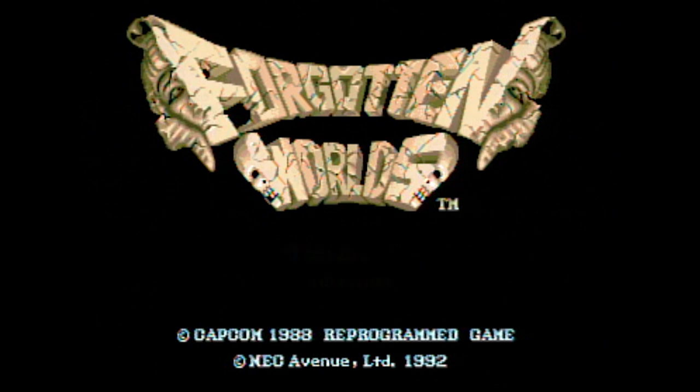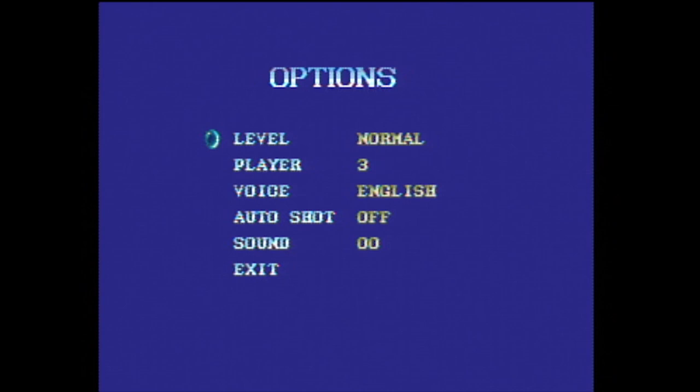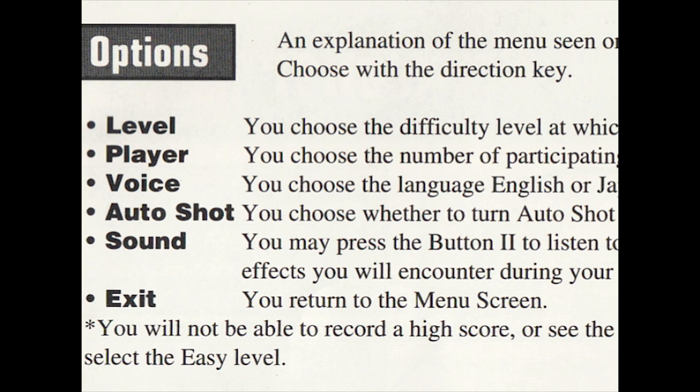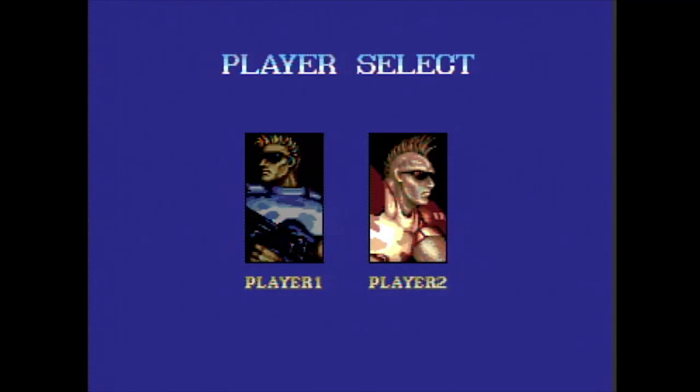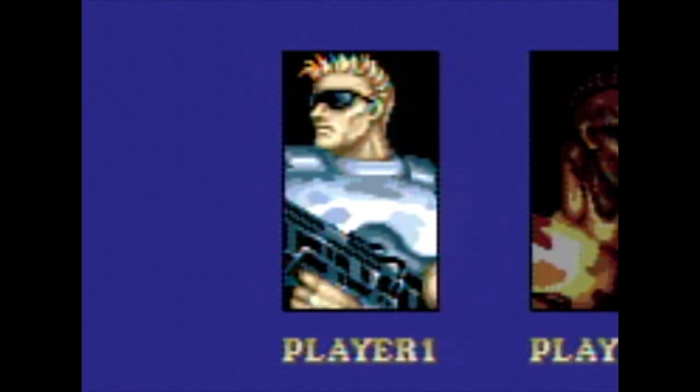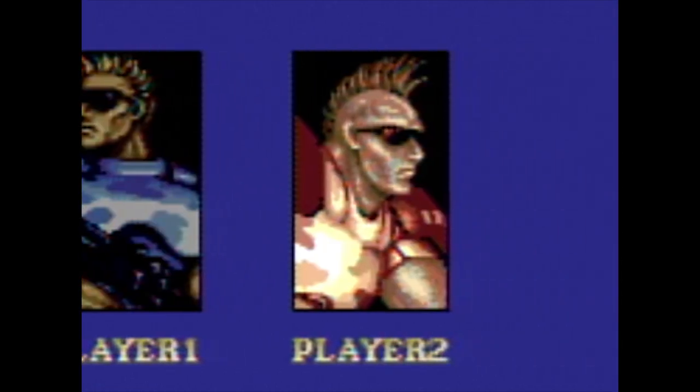After spinning up the disc, you have an option screen allowing you to adjust the number of lives, player difficulty level, language and more. You can even turn on auto shot so you won't need to hold down the fire button the entire game. After selecting start, you get a choice from two different players.